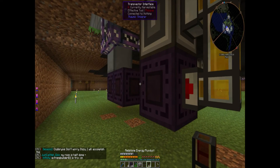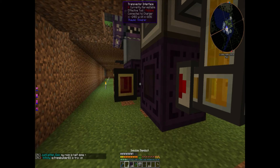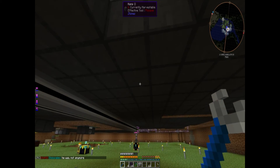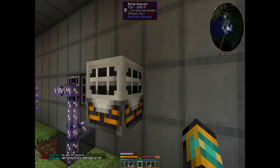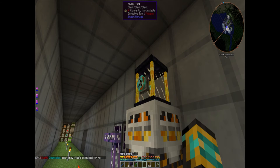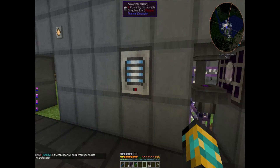Got a redstone energy fluid duct and it does not connect. We're going to have to take this upstairs, which is a shame because I really hate to power one block separately. That should be there filling back up and we're gaining power again. Now this thing should never run out of power.